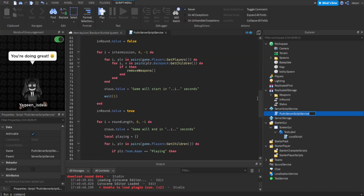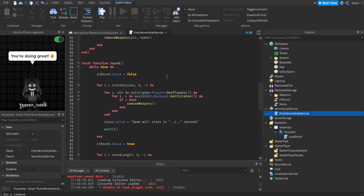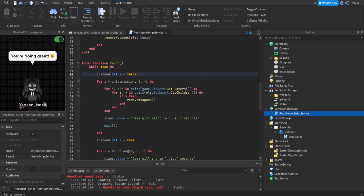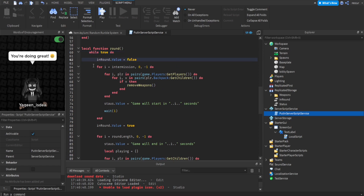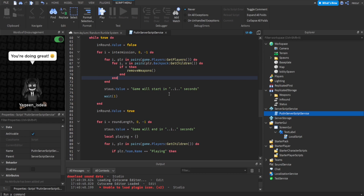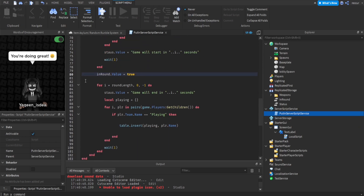Let's go into the script. We have all these variables, but let's go down to the ring and round function. A lot of this makes up the round function. We make a while-true-do loop because we want the round system to continue forever. When the server first starts, InRound value is going to be false, meaning everyone is going to start in the lobby first. Then we're going to count down using a for loop, counting down in seconds. This is also built in so that any weapons a player might have in the lobby are removed, to avoid bugs.